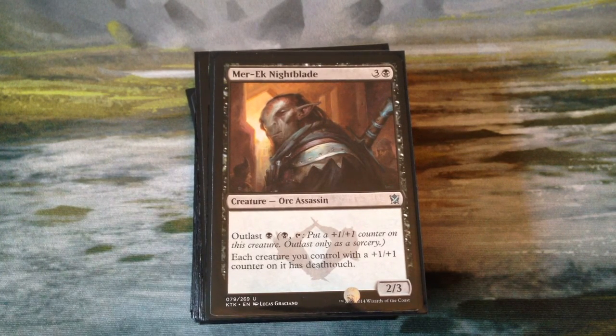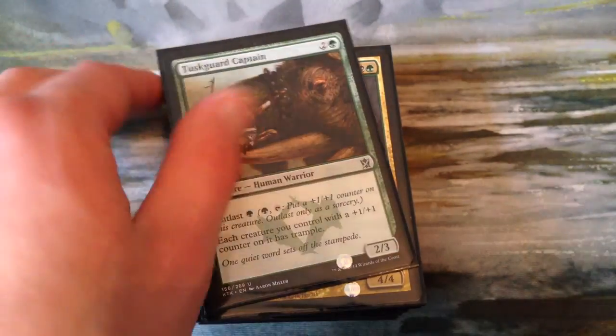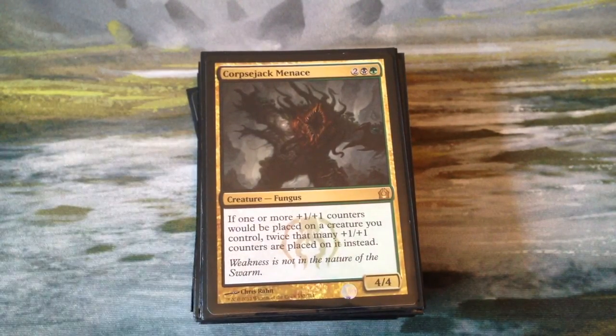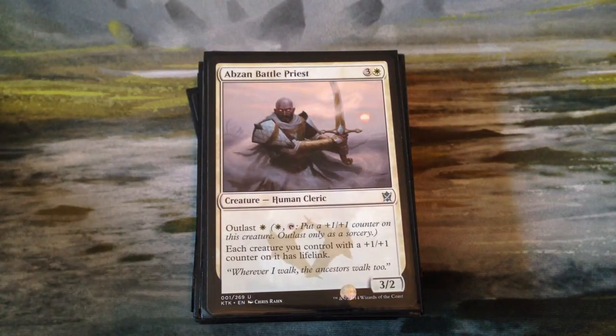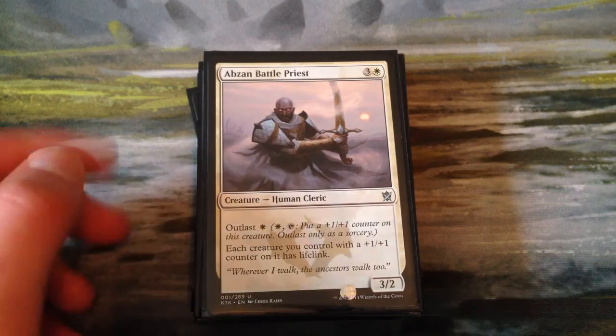First we have Mardu Nightblade — it has Outlast and it's a 2-3, and it gives all of our creatures with counters on them deathtouch. Then there's just a Guard Captain, a 2-3 with Outlast, that gives cards with counters on them trample. Corpse Jack Menace is a 4-4 — if one or more plus-one-plus-one counters will be placed on a creature, you can draw, or put twice that many on instead. So that just grows a lot of our things out of control. Abzan Battle Priest is a 3-2, gives our creatures with counters on them lifelink, and also has Outlast.